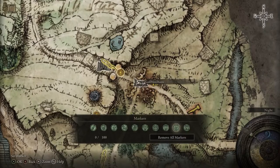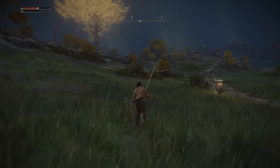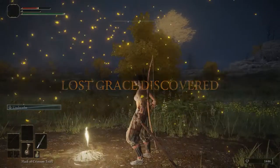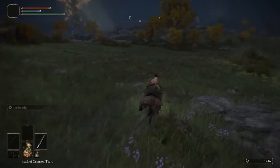Feel free to mark out your map however you want to indicate which ruins or dungeons you've cleared out. Now moving towards the western part of the map, you'll see another grace nearby where you can rest up if you need to. Moving further along, you'll hear someone calling out to you asking for your help.